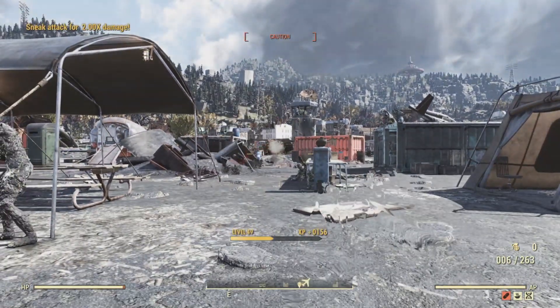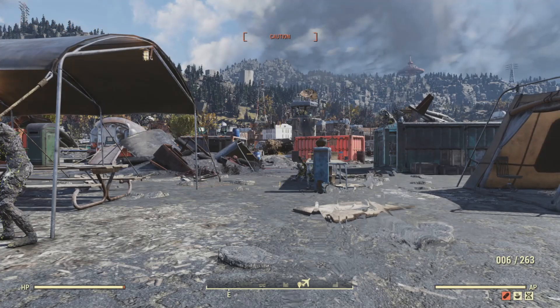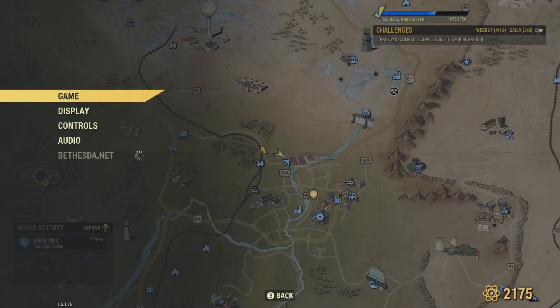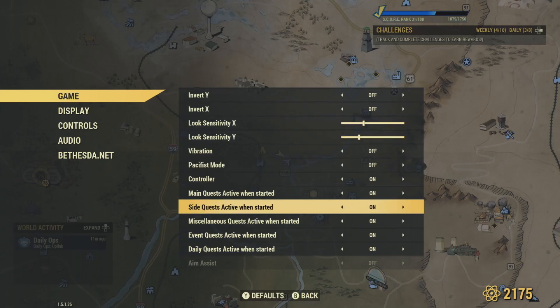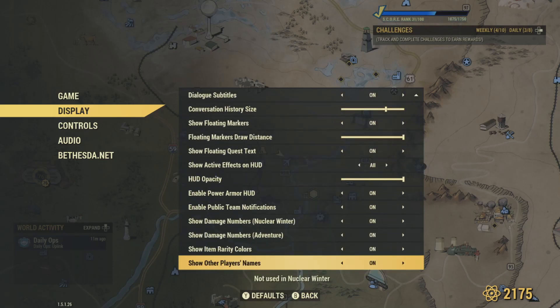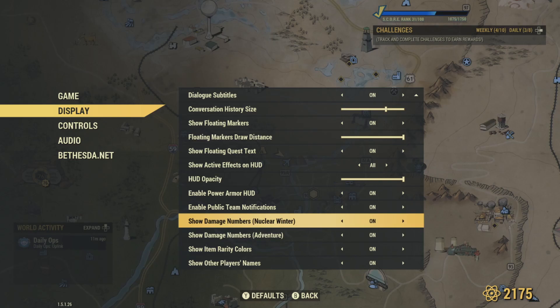Grab that metal bed plan. Also grab any junk around here — junk is money and you need caps all the time to buy plans and everything. You do not need to buy food or water. You don't want to sleep in a sleeping bag because of the diseases your character can get, which take time to wear away and can affect your character's SPECIAL stats.